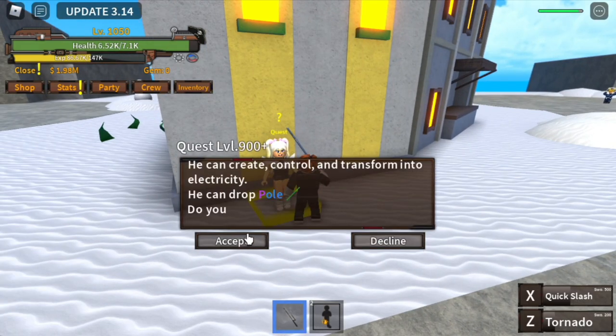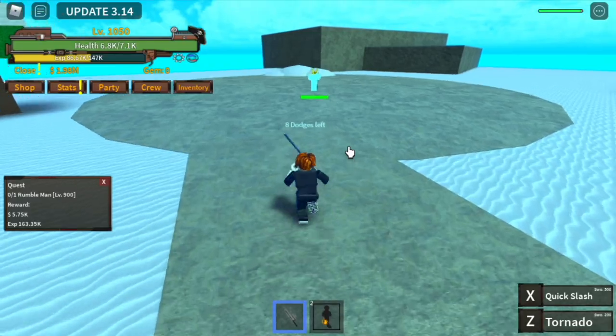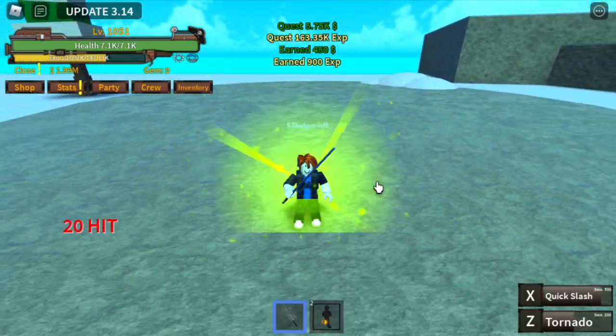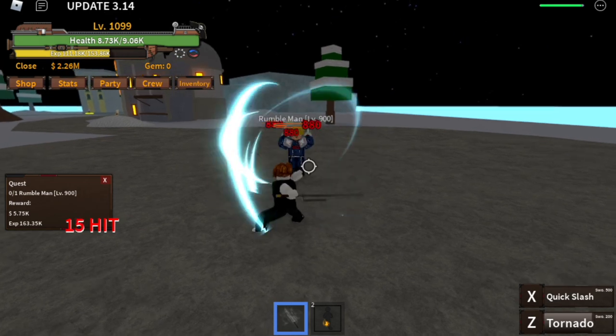1050 — and after that, 50 more levels here with the ramble man. You might get the pole, but we won't be using that. After you hit him, just dodge and use your quick slash. Once you reach level 1100, we will go to our next target island.